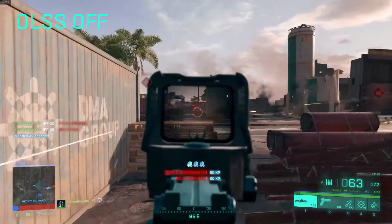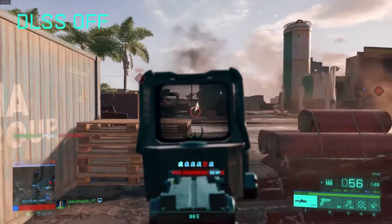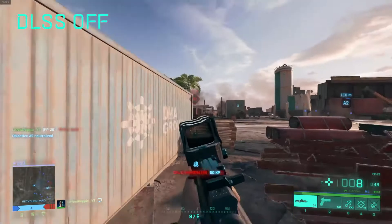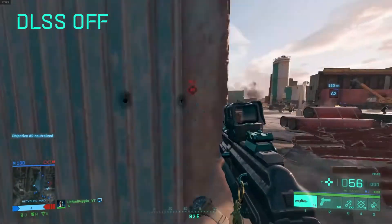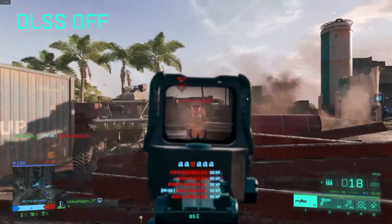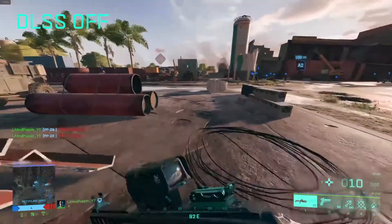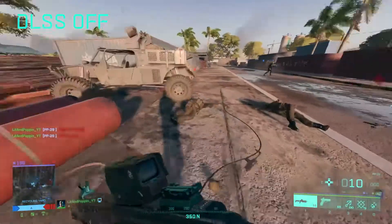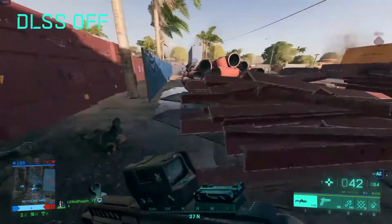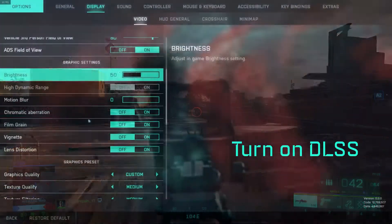I'm getting a 20 to 30 FPS difference in-game. Now everyone's going to experience a different FPS difference here. Personally for me I'm running a 1440p monitor at 144Hz. I'm not getting 144 FPS so that doesn't really matter as much, but I'm running all those settings and in the first half of the video I had DLSS turned off and was getting maybe around 70 to 90 FPS depending on the area of the map I was in.